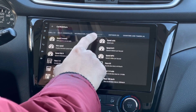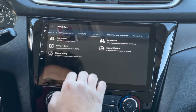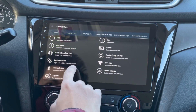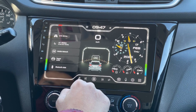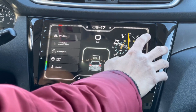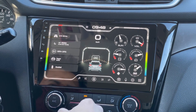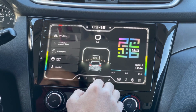Let's try adding travel distance. You can also see real-time gauges by tapping this button. And if you want to see your music info, just tap the button again — the album art will show as well.